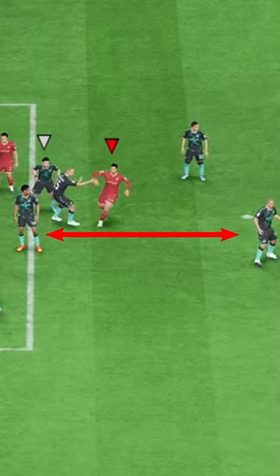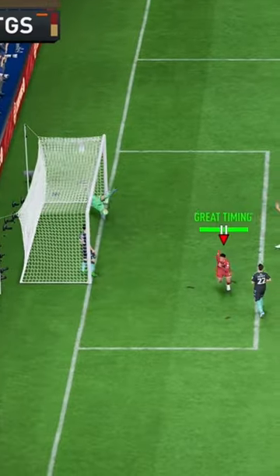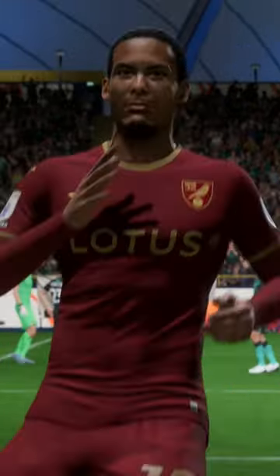Put your defender between the penalty spot and the 6-yard box. Press square again to cross it in and boosh! Easy header every single time. Enjoy cracking in some headers and make sure to follow for more FIFA tips.